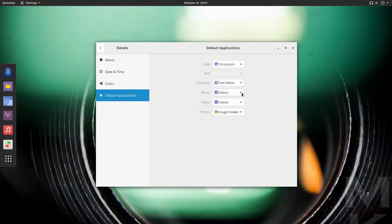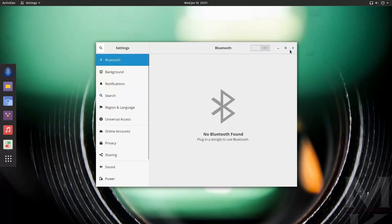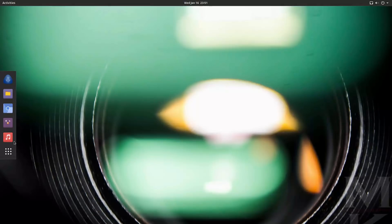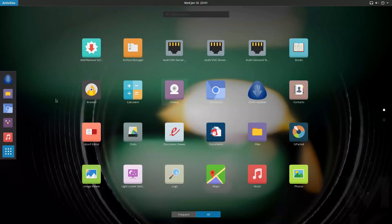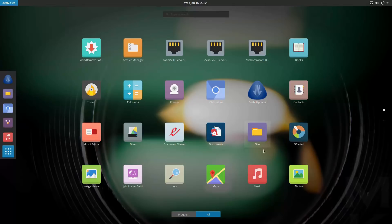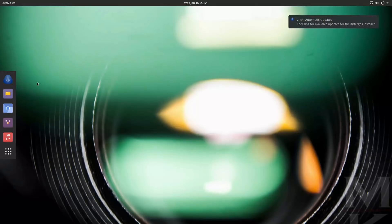Default, we have Chromium. Default, calendar is a text editor — why is a calendar a text editor? Anyone? Bueller? Alright, let's go ahead and have a look at this guy here. Pull up our menu: we have add/remove software, archive manager, an updater, software update, weather. So not a lot of software on this out of the box, which is probably just fine.